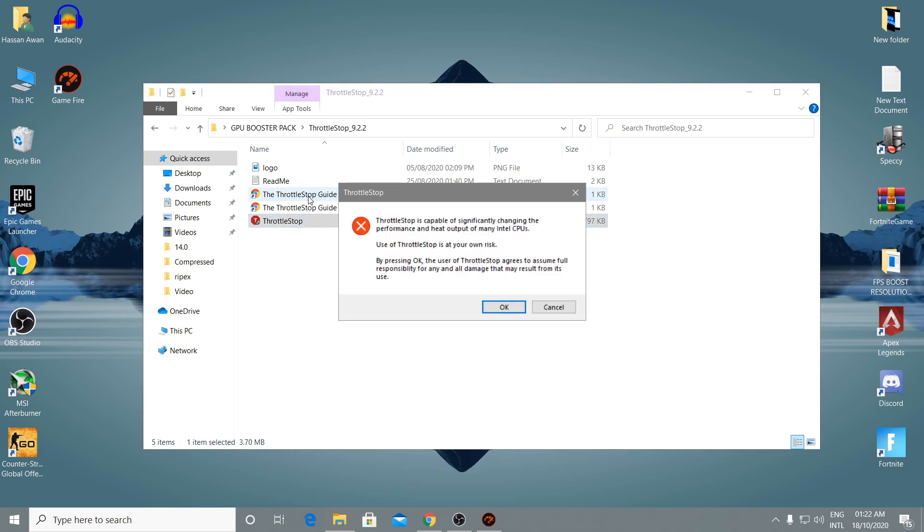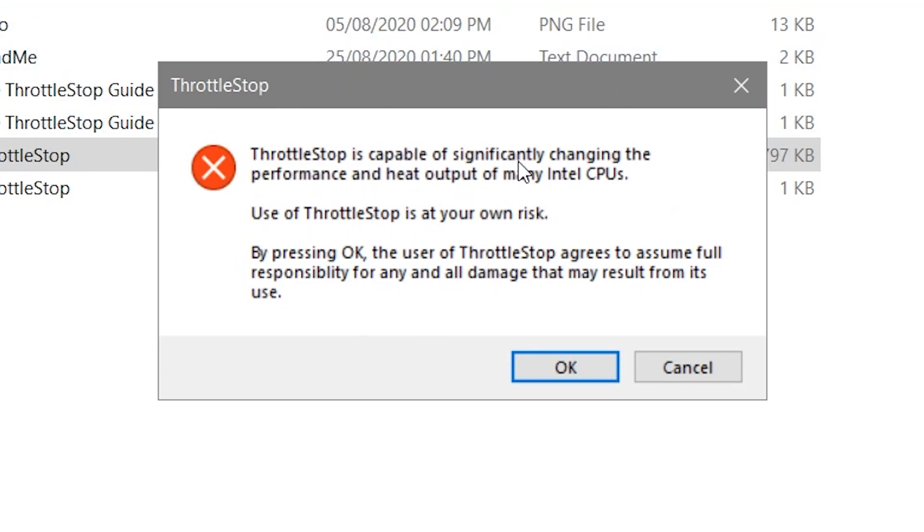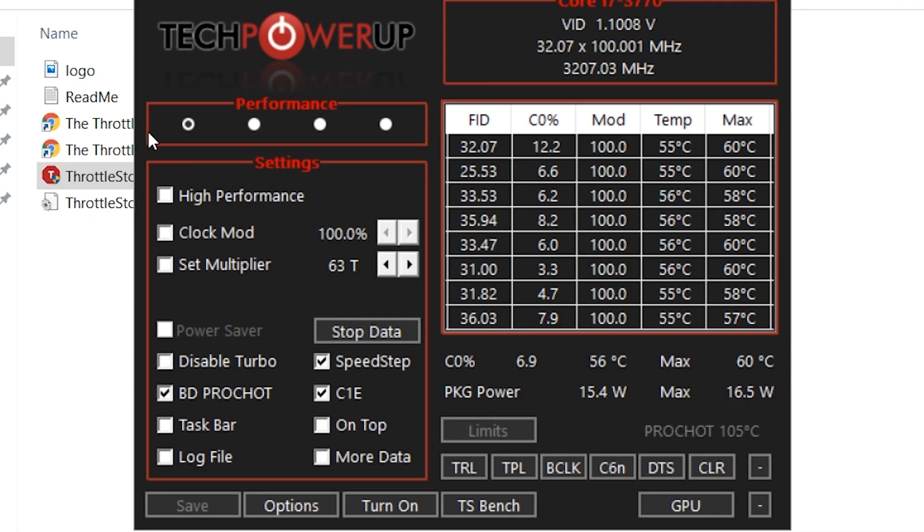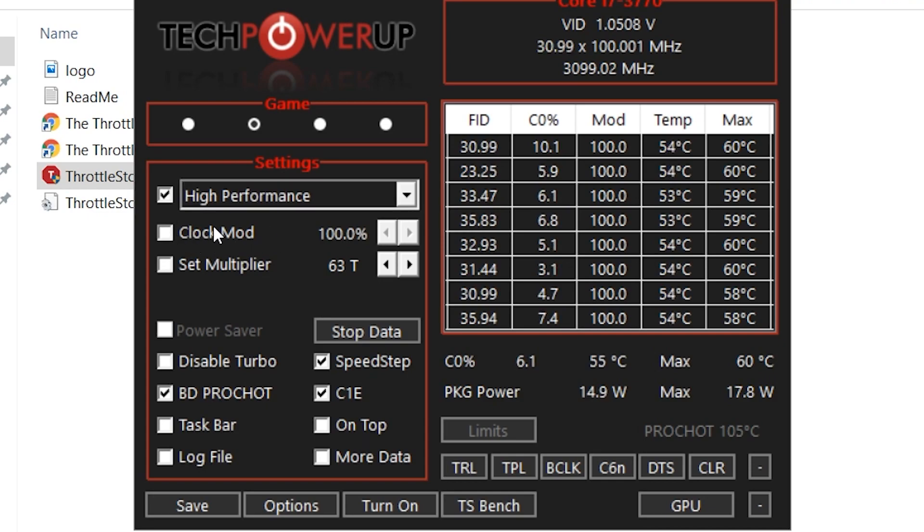Right-click Throttle Stop and run it as Administrator. It may show a warning that Throttle Stop is capable of significantly changing performance and heat output of many Intel CPUs, and that use is at your own risk. Just accept it. You'll see profiles: Performance, Game, Internet, and Battery. Click on the 'Game' profile for best gaming performance. Check 'High Performance' for the clock mode, leave the other settings as default, then click Save and minimize — it will run in the background.